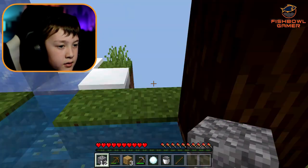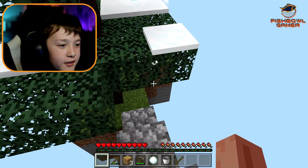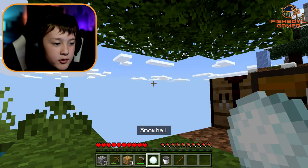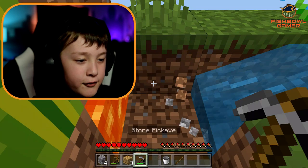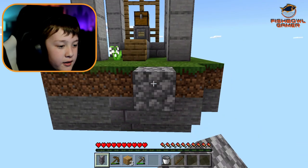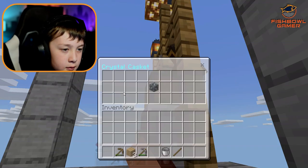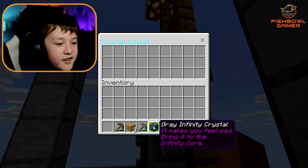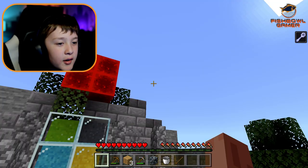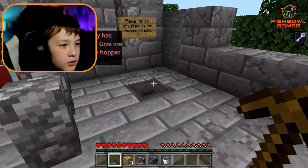That island is high up. The thing with skyblocks is when you start out, it's a rough start — you can't really do that much. I'm going for it. Gray Infinity Crystal! It says it makes you feel sad. Bring it to the Infinity Core. Why does it make you feel sad? So I put it in here.